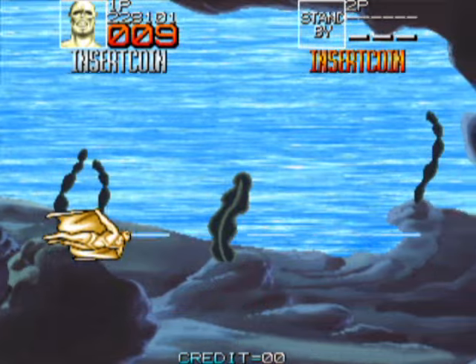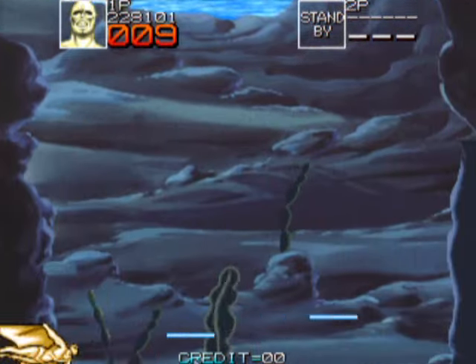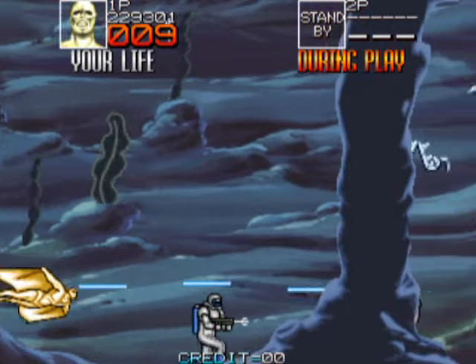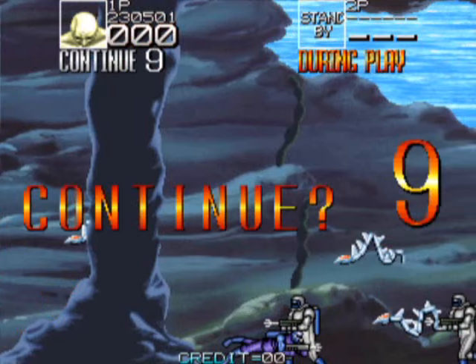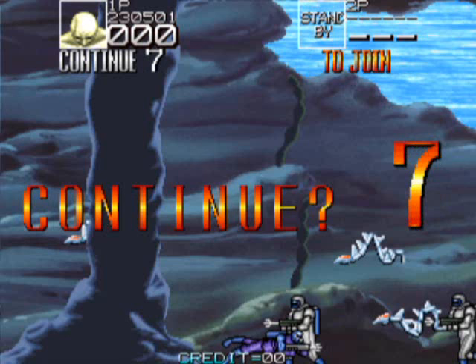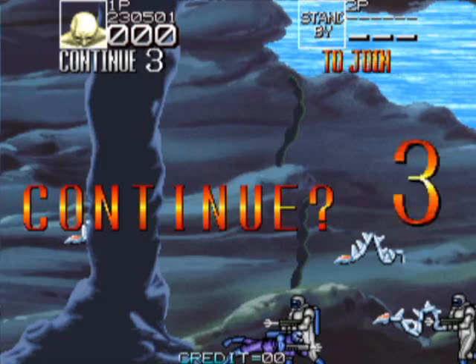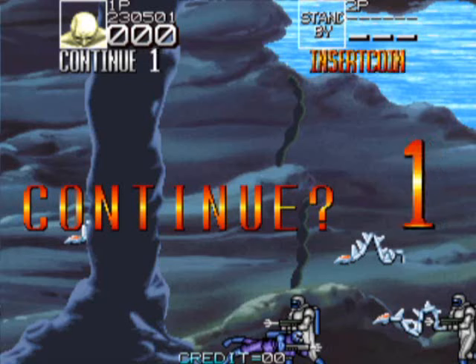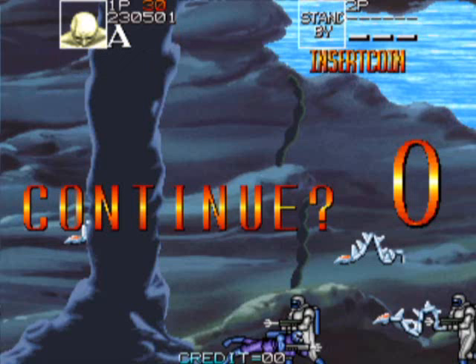There will also be mines. Unlike some beat-em-ups, with the digit life system, your energy does not tick down just from moving around in a stage. I neglected to continue here — you have to move the joystick left and right to be able to choose your Avenger once you put credits in.